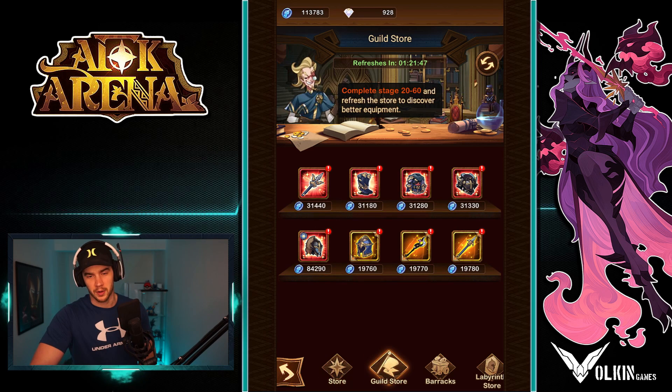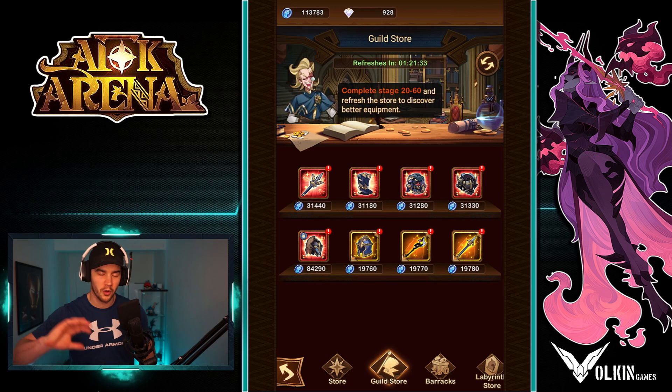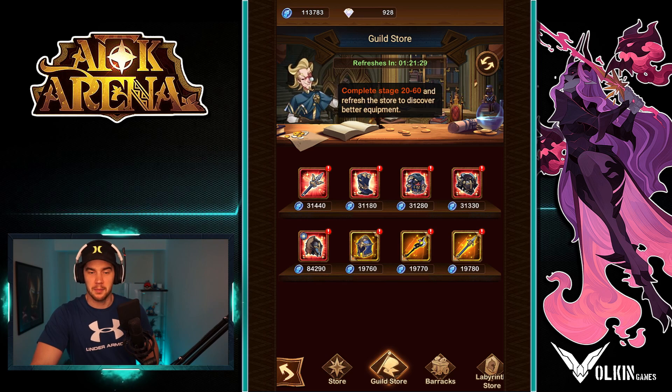Moving into the guild store. Now the guild store is where you get gear, and basically you just don't want to spend guild coins at all. There is a weekly quest that says buy something from the guild store, but you can complete your weekly quest without doing that one. So really, the whole early game, you do not want to spend any guild coins at all until you start seeing mythic gear in here, which is the red gear.